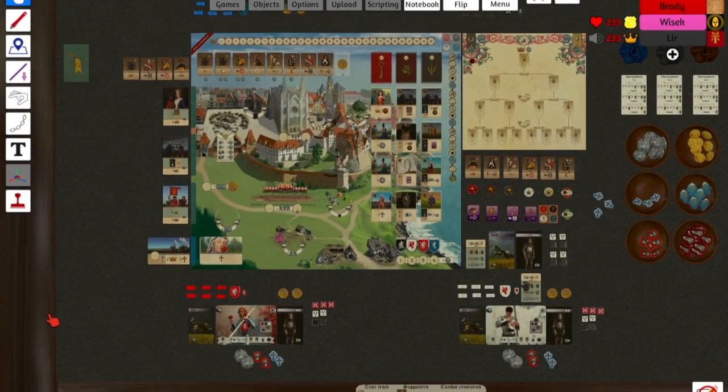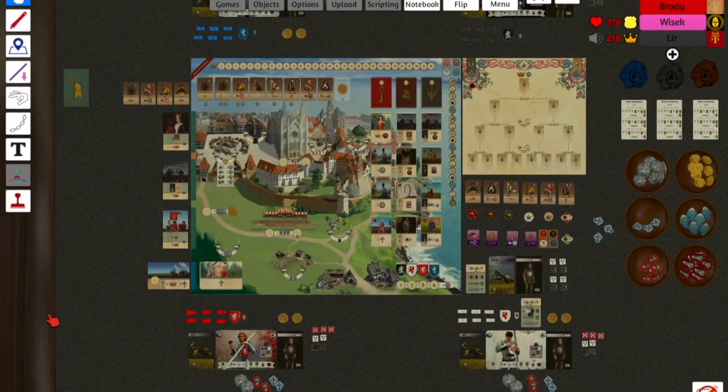During each turn of the game, you will need to choose where to spend your precious time. Do you decide to train, gather allies, pray, or visit your lady? Remember to use your relics, your faith, and your allies at the most opportune moment so that you can be worthy to become the most famous knight across Europe of the 15th century.